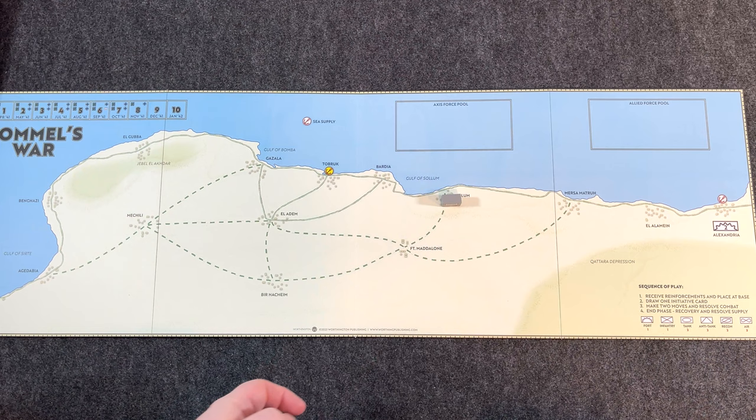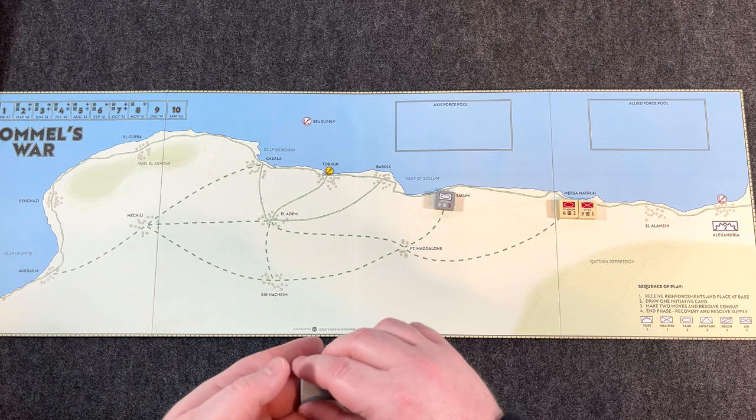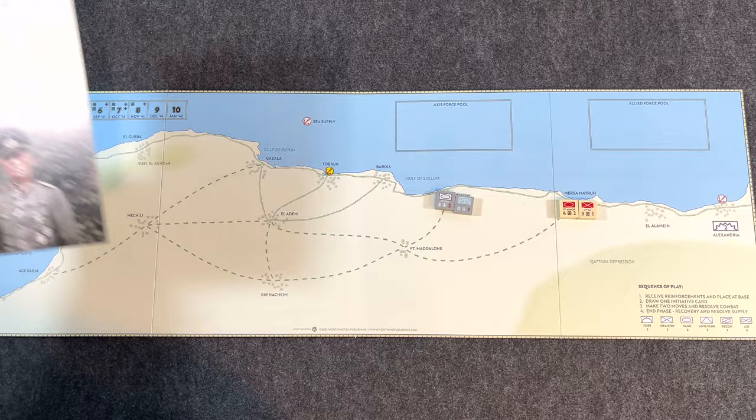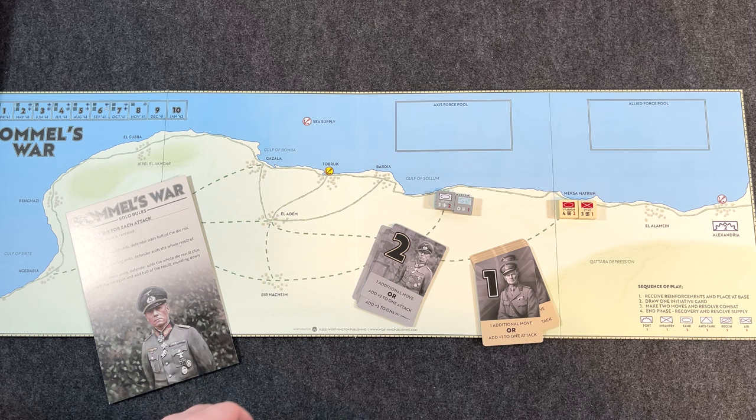If you're playing two-player, you orient the blocks so each player can see their own side and not the opponent's — that's your fog of war. Playing solo, just put them out face up so you can see all the beautiful counters. The solo cheat sheet guides you through combat, adding a little chaos to the attacks with the die roll.